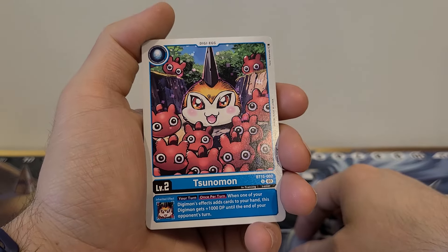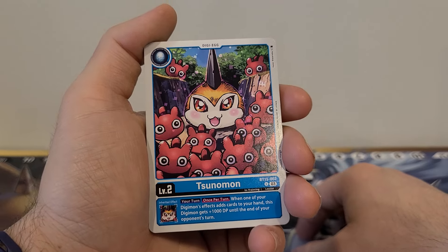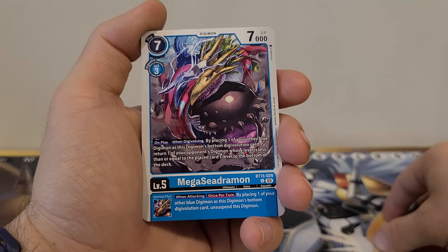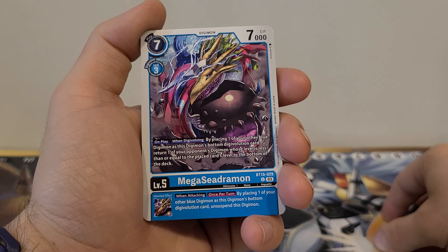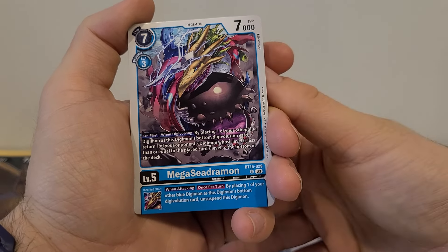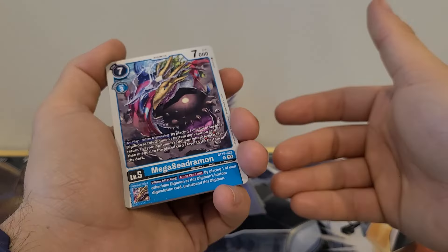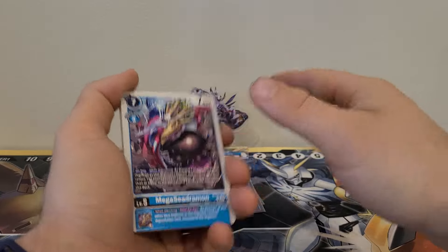Gigadramon — we've seen that. Sunomon we haven't: your turn, once per turn, when one of your Digimon's effects adds cards to the hand, this Digimon gets plus 1,000 DP until the end of your opponent's turn. I think there are better starters, but that's nice. Mega Seedramon: 7 play cost, 3 Digivolution cost, 7,000 DP. On play or when Digivolving, by placing one of your blue Digimon as this Digimon's bottom Digivolution card, return one of your opponent's Digimon whose level is less than or equal to the placed card's level to the bottom of the deck. Inherited effect, when attacking once per turn: by placing one of your other blue Digimon as this Digimon's bottom Digivolution card, unsuspend this Digimon. I do like that inherited effect, but you're also putting all your eggs in one basket — risk versus reward.